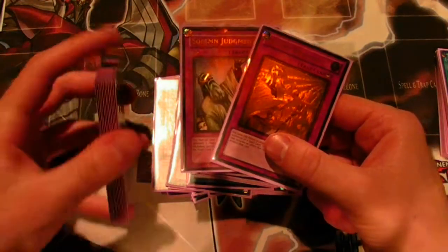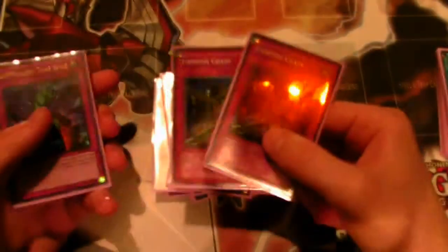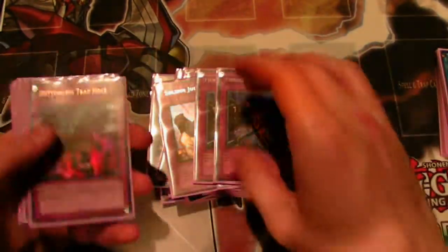Monster Reborn, because that's always necessary. Solemn Warning and Solemn Judgment — I realize a lot of decks are cutting these, but for a control deck with very heavy traps you kind of have to have them. Two Fiendish Chain — I love this card so much, I'm definitely going to stick with it. I might even add a third one.